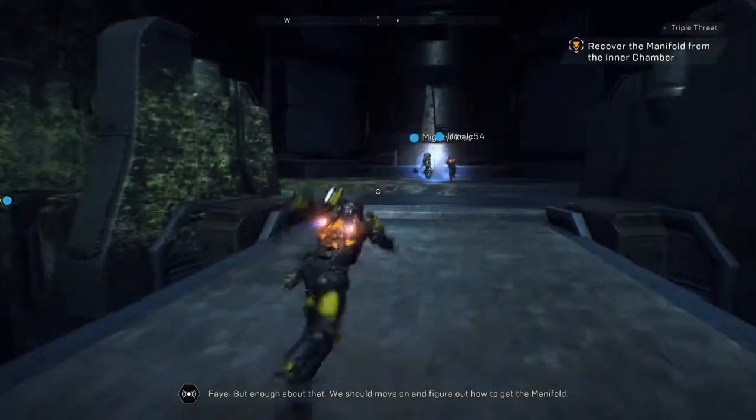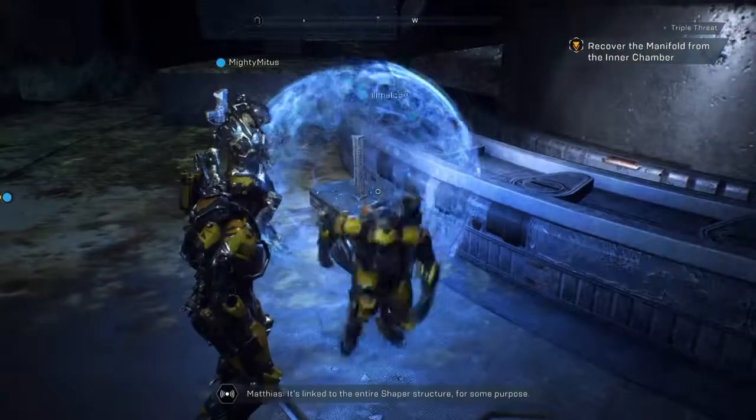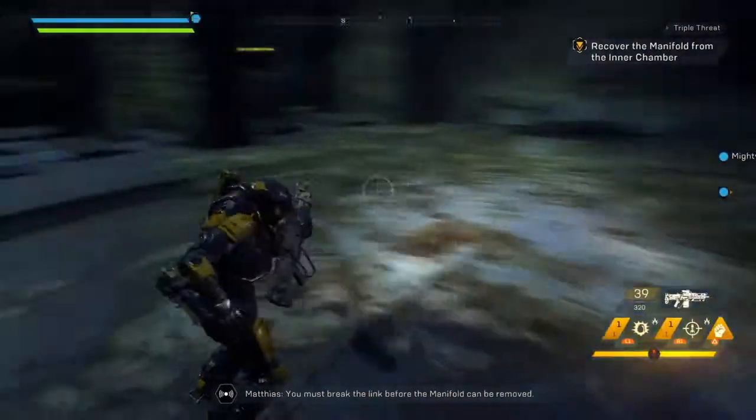We should move on and figure out how to get the manifold. Found the manifold but it's protected by some kind of barrier — it's linked to the entire shape or structure. For some purpose you must break the link before the manifold can be removed.